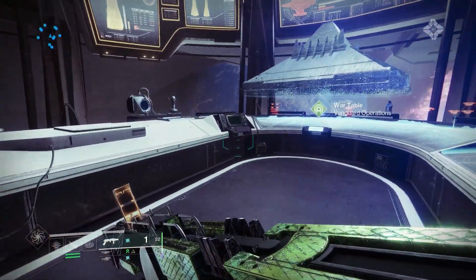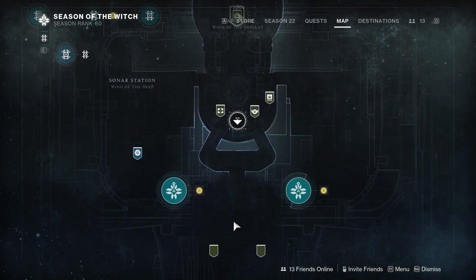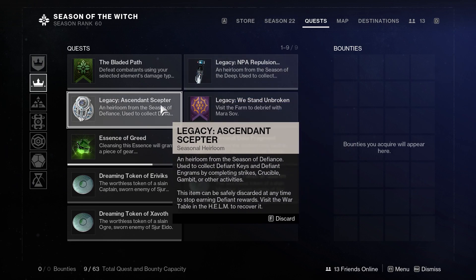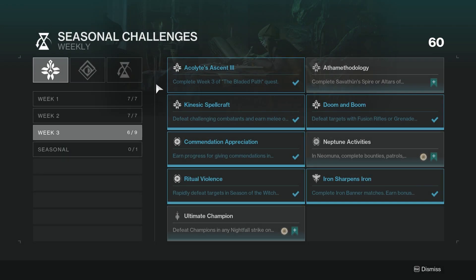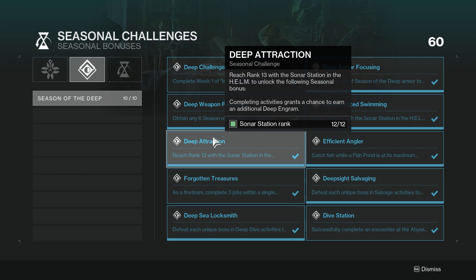Our first and easiest method to earn high stat armor is by going to the Helm and visiting the seasonal vendors — whether it's Season 20, 21, or 22, it doesn't matter. Head over and grab the old artifacts from them. The Season 20 and 21 artifacts will be legacy artifacts. Pick them up because they give you a chance to get engrams after strikes, Crucible, and Gambit. They pop up pretty often and you stack up engrams fast. These improve if you did past seasons — for example, Season of the Deep gives an additional Deep engram chance.